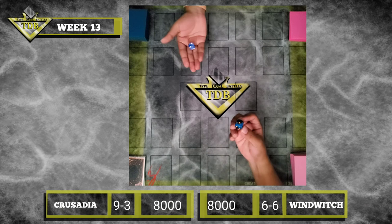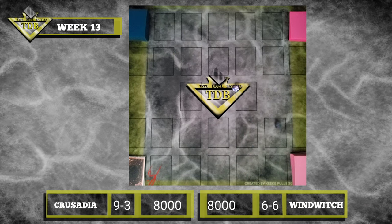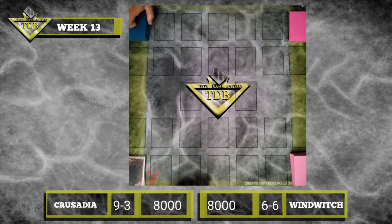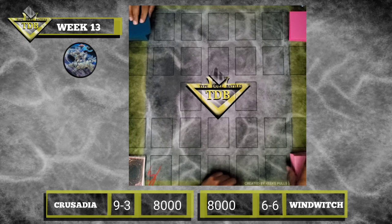Alright, let's do this. Six-sided die, Hyrule. Three! You got five. Alright, you choose. I'll go first. Go first? Alright, let's do this.